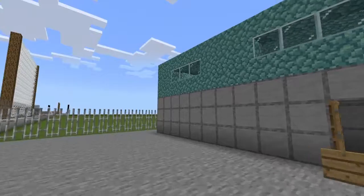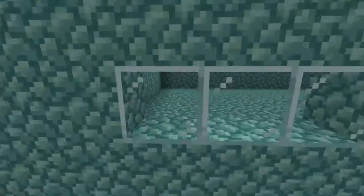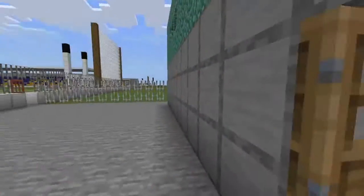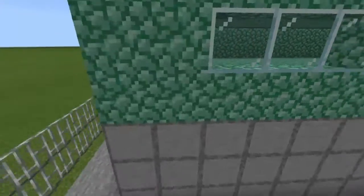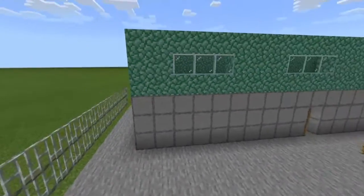So this is what the dressing room building looks like. There's an upstairs in it - I didn't build a stairway up or anything because it's just a showcase, it doesn't need that much detail.